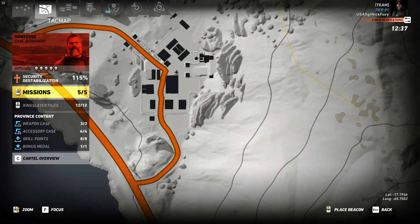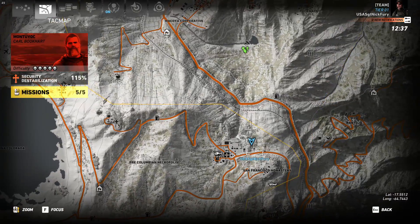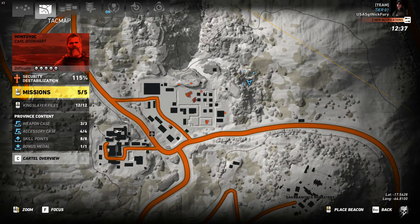They have a generator right here where that cave goes in — underneath the cave there's a generator right there. But this dude's like walking back and forth. The generator is literally right here, but this guy's right there walking back and forth, so I didn't want to mess with that one.